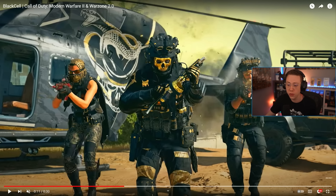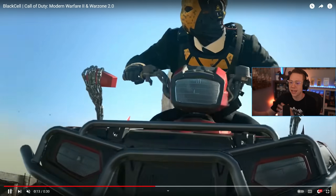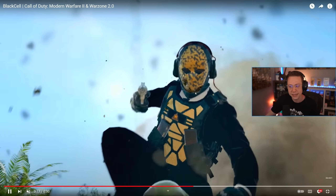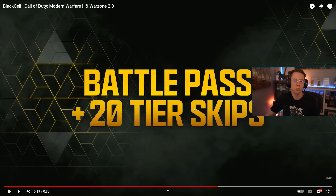The all-gold and black skin variants look pretty clean. Also the helicopter skin in the background with the giant snake on it honestly looks kind of cool. You get to see a lot of different skins here — one for Alejandro, one of the new battle pass operators. The Black Cell operator value is over 7,000 COD Points apparently, because of all the skins, blueprints, and everything included.